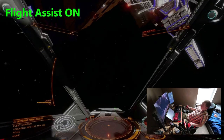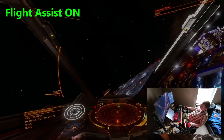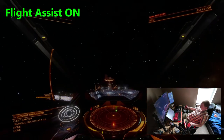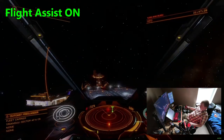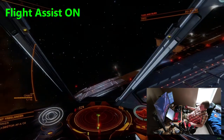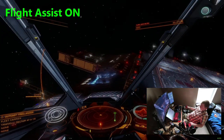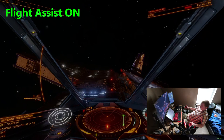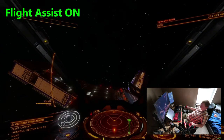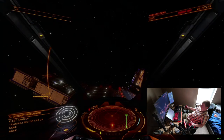Second, your ship will automatically counterbalance attitude changes to pitch, yaw, and roll. This means that when you center your steering controls, your ship stops rotating and will hold the direction it's currently facing. Third, if your ship is moving, Flight Assist will fire maneuvering thrusters automatically to align the nose of your ship with its direction of travel, known as a vector.